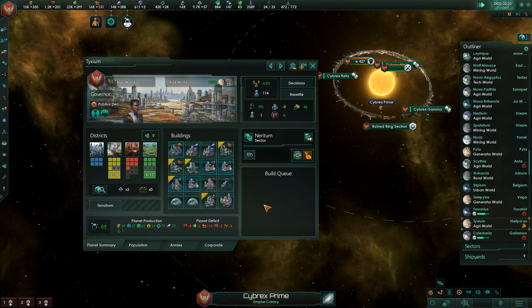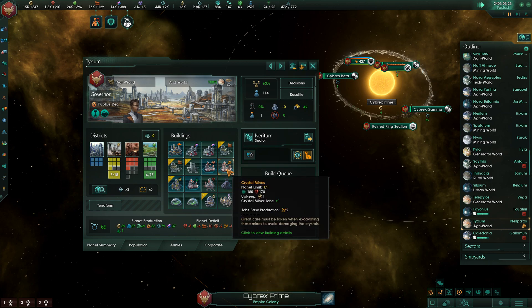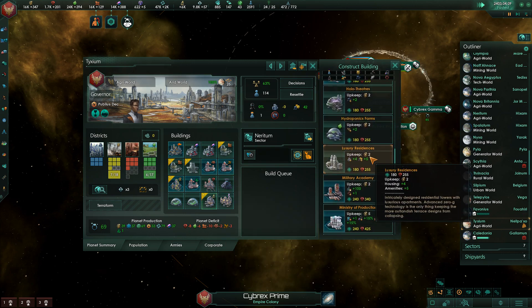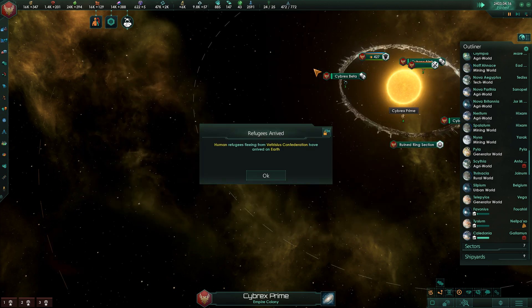We are out of housing and nothing to do about it on Tixium, unless we replace a building we no longer need. You're providing a good amount of amenities, so I probably don't want to replace that. That said, I don't know that Tixium needs these research labs, so I'm going to go ahead and build luxury residences there. Tixium has 114 pops on it — it's one of our more populated planets.